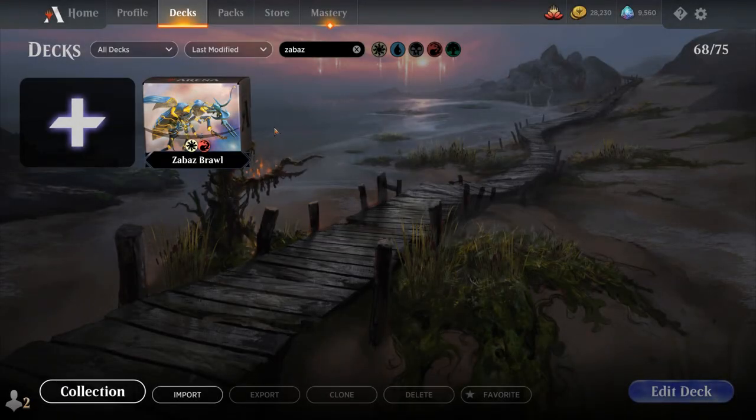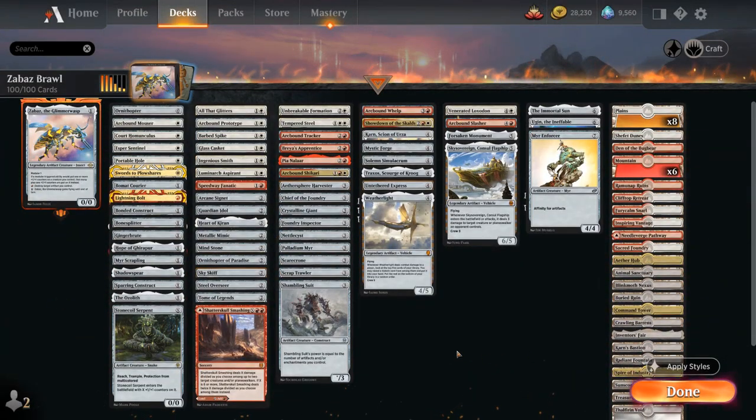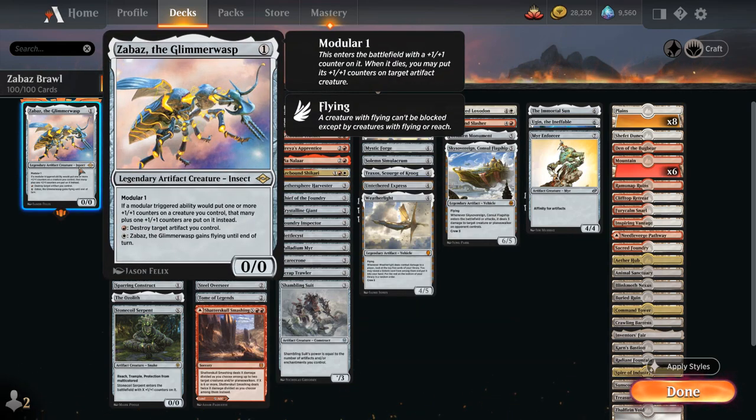Hello and welcome to another Historic Brawl gameplay video. Today we're taking a look at the Zabaz, the Glimmer Wasp, Red-White Artifact Modular Deck — a 1-mana 0/0 Legendary Insect with Modular 1, meaning it enters with a +1/+1 counter. When it dies we may put all its counters on target artifact creature. Zabaz also amplifies modular triggers by adding one extra counter, has a red ability to destroy a controlled artifact at instant speed to move counters, and a white ability to give Zabaz flying until end of turn.